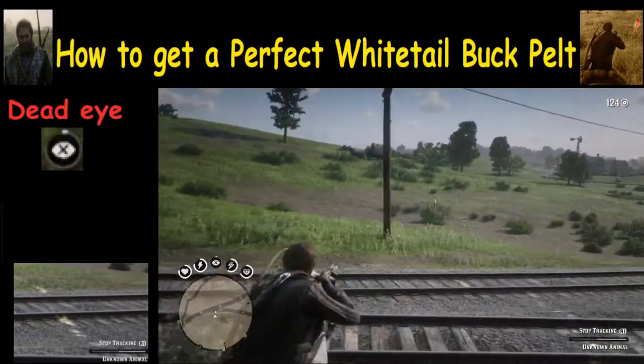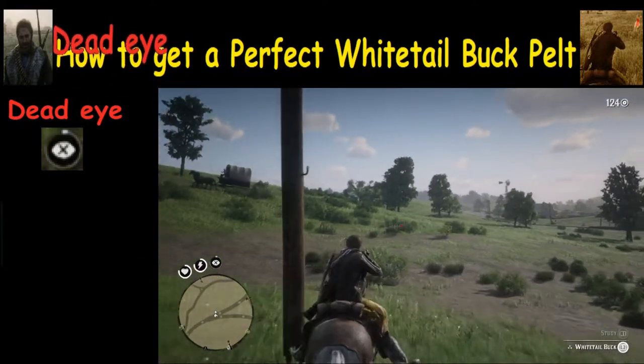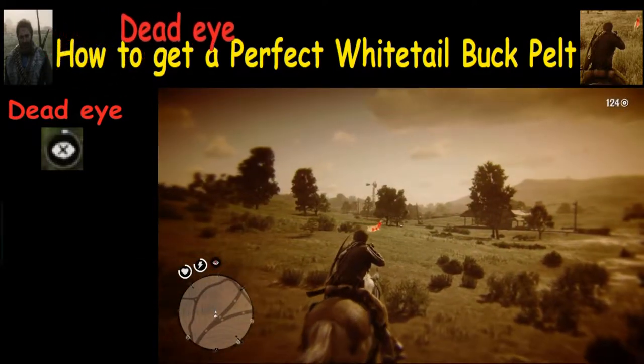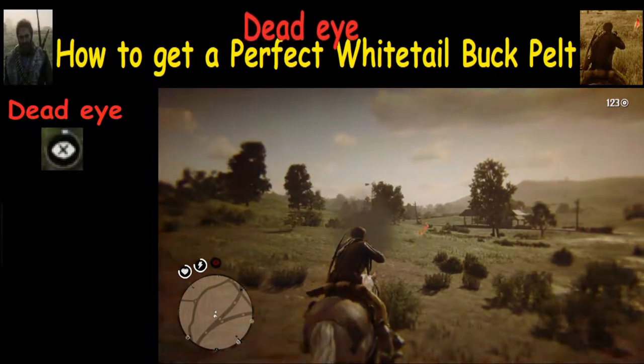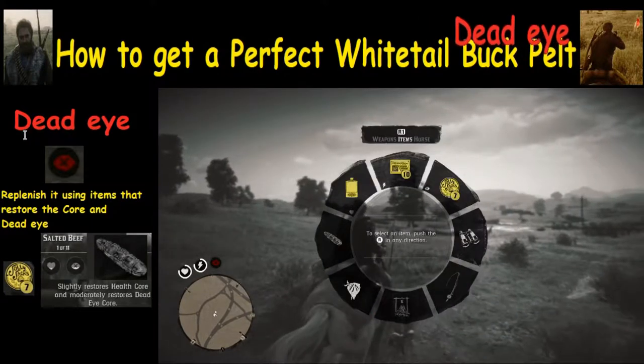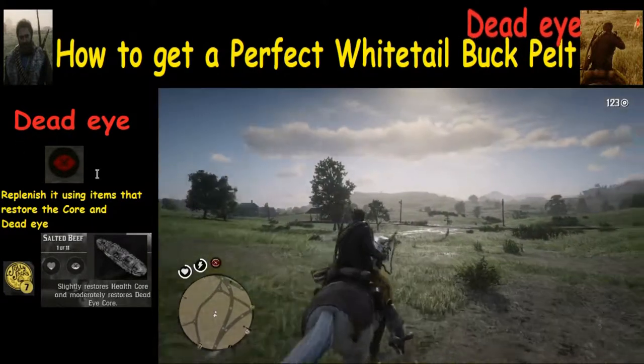The good news is since we have this buck tracked, we can still activate our dead eye by pushing in the right analog stick. But now we have another problem: our dead eye is red and we're not going to be able to shoot.